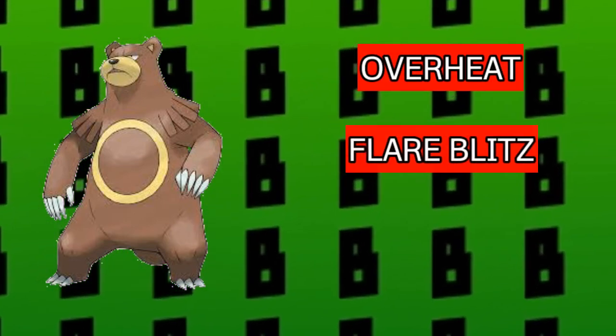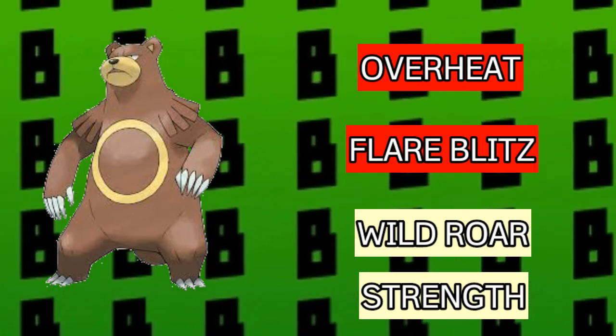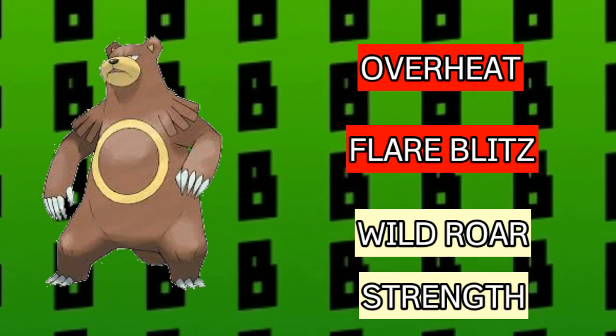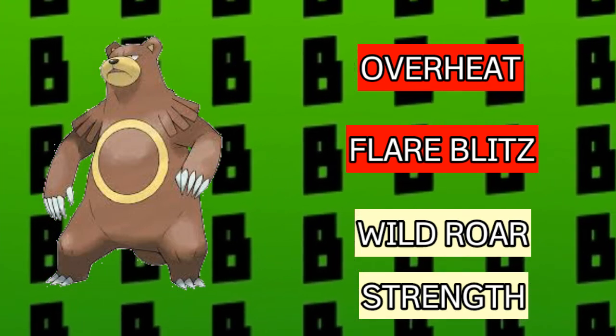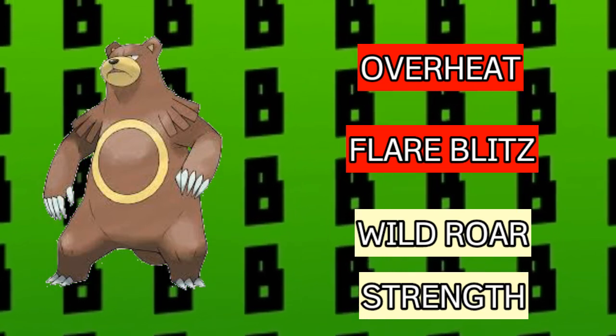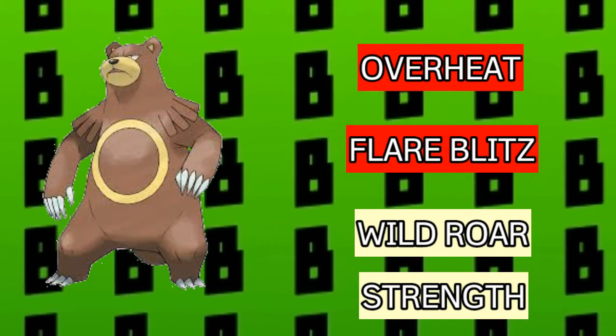The next Pokemon on my team is going to be Hoennian Ursaring, which is a Fire and Normal type. Hoennian Ursaring is a really strong and aggressive Pokemon with a really high offensive stat, so I prefer using it as my elite Pokemon going into battle. The moveset is going to be Overheat, Flare Blitz, Wild Roar, and Strength. I used two Fire moves — Overheat is for its Special Attack side, but Hoennian Ursaring is primarily a physical attacker so it shouldn't matter much. Wild Roar is a new attack with a base power of 100 and no additional effects. All of the moves are STAB moves, so Hoennian Ursaring is just built to destroy.